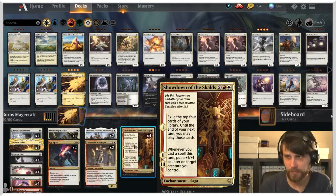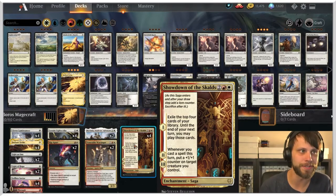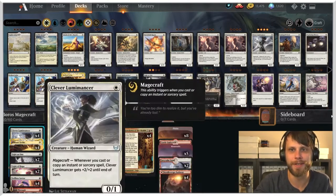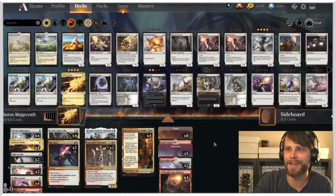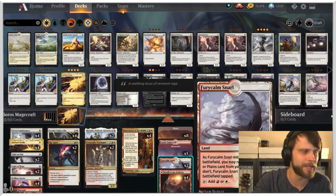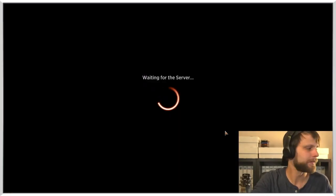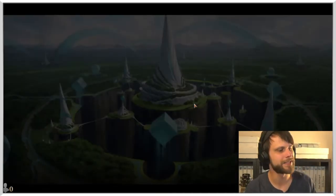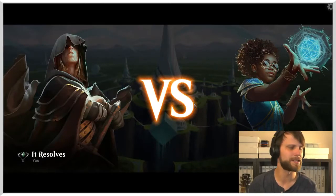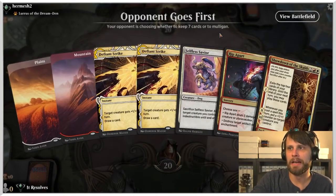The most powerful card in the deck is Showdown of the Skalds from Kaldheim — it essentially draws four cards to play throughout the next turn, then on the following turn puts a +1/+1 counter on a creature whenever you cast a spell, which adds up quickly when everything costs one mana. We run the Furycalm Snarl as a two-of, and Castle Embereth to pump our team. I'm really excited about this deck — it's my own creation.